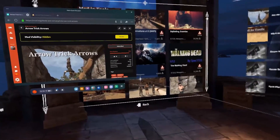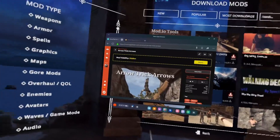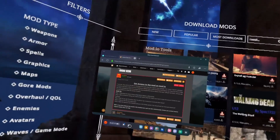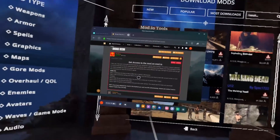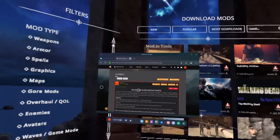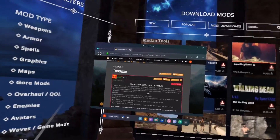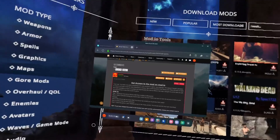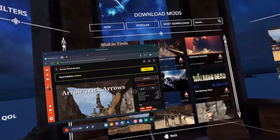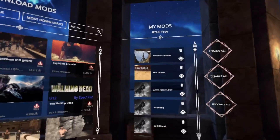To recap: make sure you have a mod.io account that you can access through the browser linked to your headset — you can test this by subscribing to any other mod and seeing if it shows up. Then head over to Nexus, download the mod you want, and make a comment listing your mod.io username. I will then grant you access to the mod on mod.io. After you've received the email, click the link — it will lead you to the hidden page — and subscribe. Once you've subscribed, entering the mod section on the headset will auto-download it. And that's it.